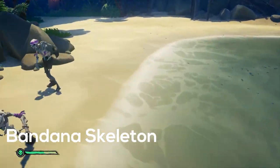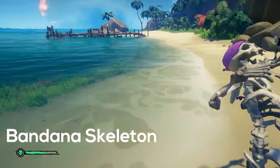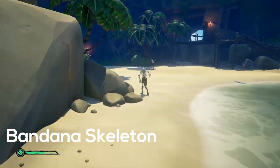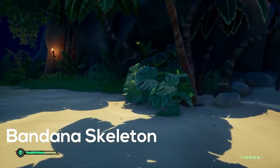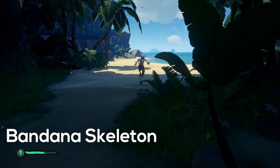A skeleton wearing a piece of clothing like the bandana, eyepatch, or armband are exactly the same as the regular bone skeletons, but they have more health and are more aggressive. These skeletons are usually found during Order of Souls voyages or during skull forts.